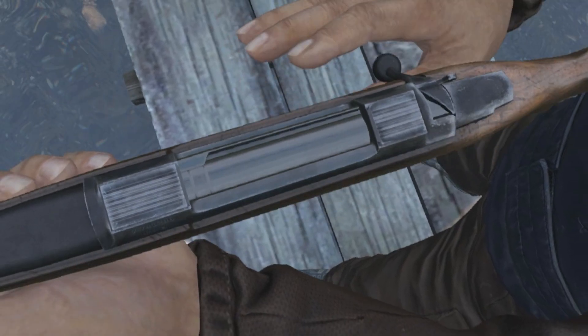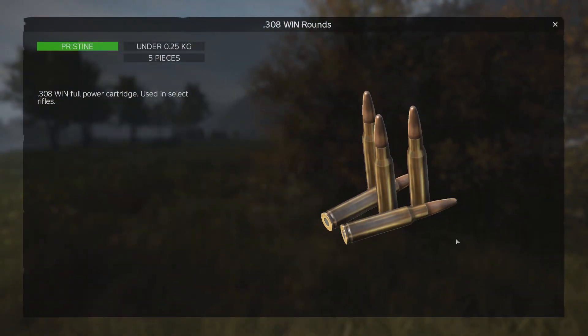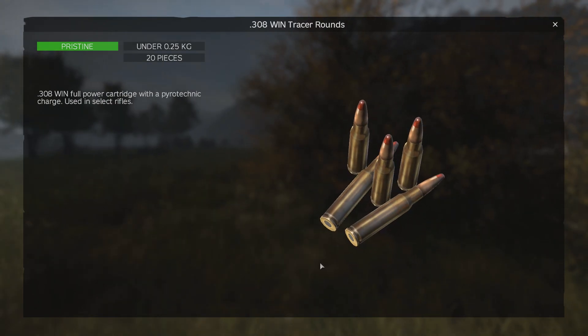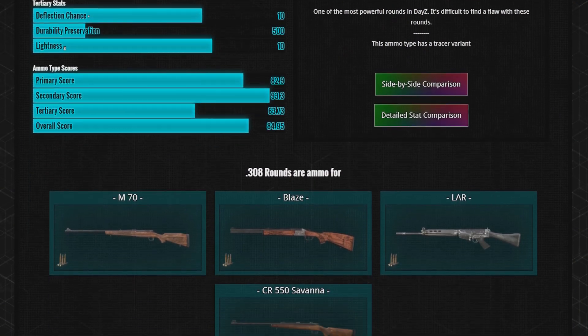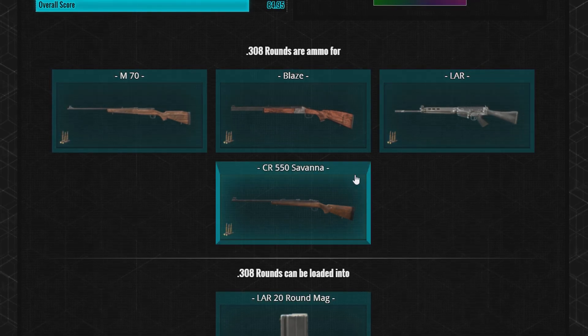Before we get to the nitty gritty, let's start with the basics. The CR550 Savannah fires .308 Regular and Tracer variant rounds used by the Tundra, Blaze and LAR, which are arguably the best rounds in the game and as such makes the weapons that use this round very powerful.